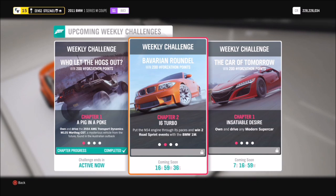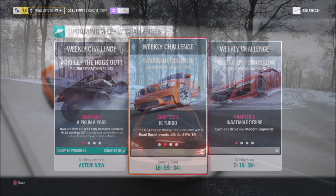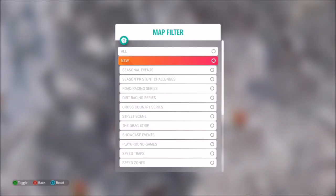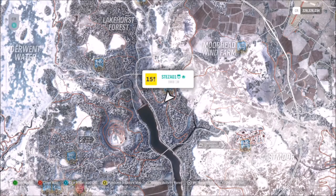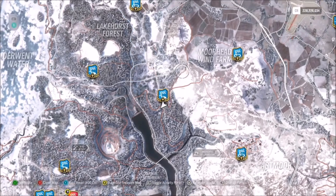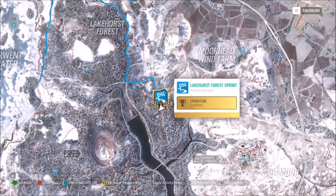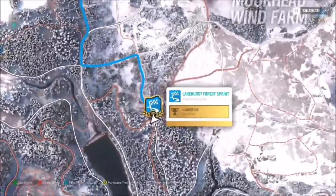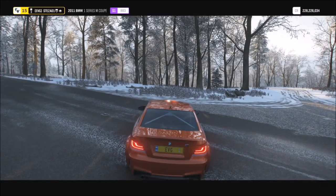The first challenge wants you to win two road sprint events. Make sure you take note that it is sprint events. You can either go off and do your own, or I have created one for you to use. Head over to the Lakehurst Forest sprint — make sure you do not do a circuit event, otherwise you will not complete the challenge.